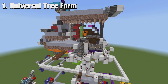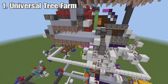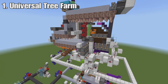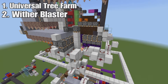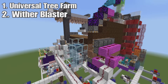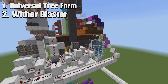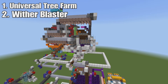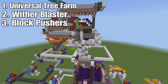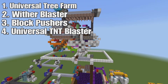If you're wanting to build the Superior Universal Tree Farm - the one that gets acacia trees too - that one doesn't have dirt, mud, or clay coming out of it. You would need to build that tutorial, then build the Wither Blaster tutorial. However, you're not going to be building the Wither Blaster - you're just going to be building the pistons that push the trees and wood into the Wither Blaster area. Then once you're done with either one, you'll need to follow the block pushing tutorial so you can push your blocks to your Universal TNT Blaster wherever it may be.